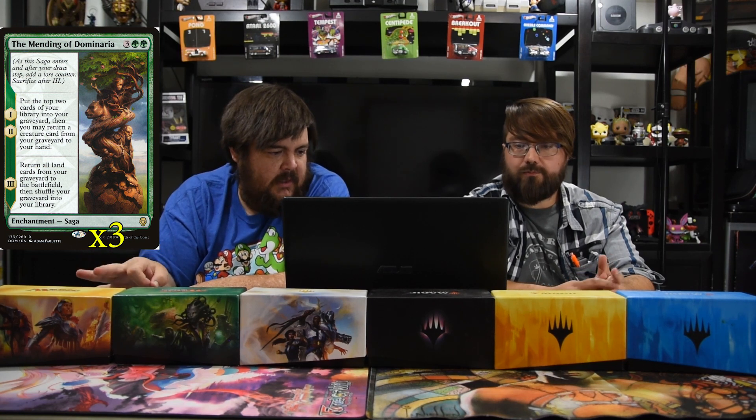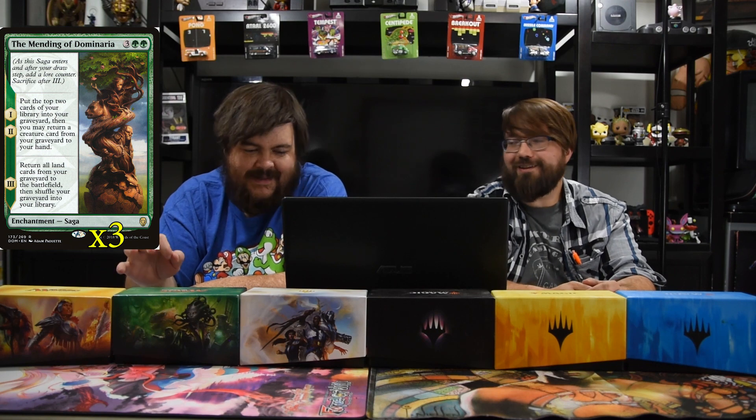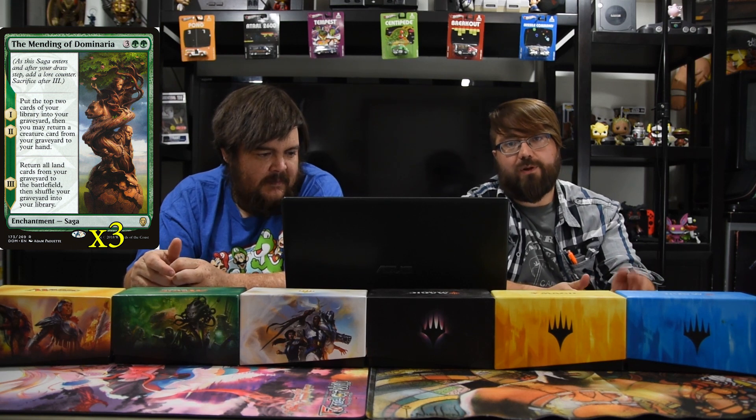Next up is The Mending of Dominaria — a saga enchantment, two green and three. The first two chapters: put the top two cards of your library into your graveyard, then you may return a creature card from your graveyard to your hand. The third chapter: return all land cards from your graveyard to your battlefield, then shuffle your graveyard into your library. So if they kill Dread Presence — which they probably will as soon as possible — you put it back: turn five it's back in hand, turn six you play it, and turn seven all your swamps come back in and do a bunch of damage. I'm riding a lot on this guy, but that's why I made the deck — it's silly fun and hopefully you'll be able to combo out and kill them by turn five or six.